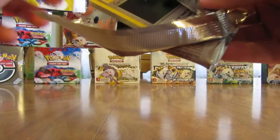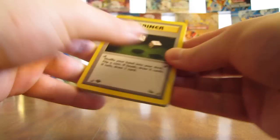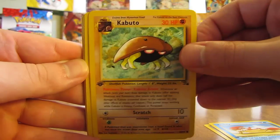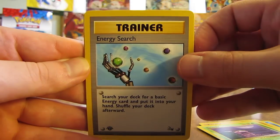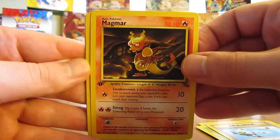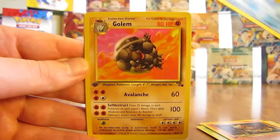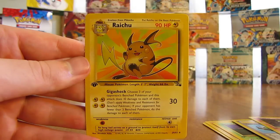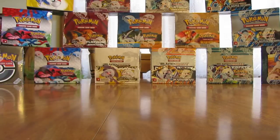Five more packs left after this Lapras one. We have Gambler, there's a Krabby, Kabuto, Geodude, Grimer, Energy Search Trainer, Magmar. Rare is a Tentacruel — so the next card is the actual Rare — it is a Golem. Wait — the Raichu card went to the back of the pack, that's sort of strange. Raichu at the back of the pack was the Rare card.